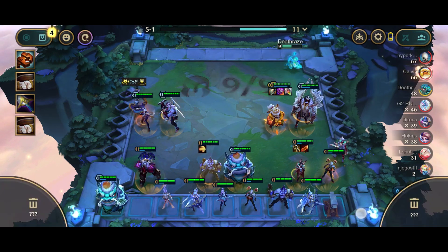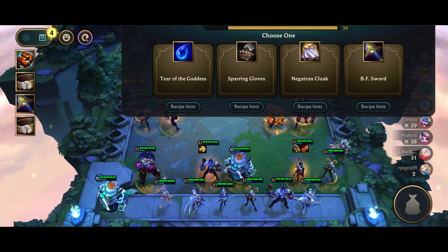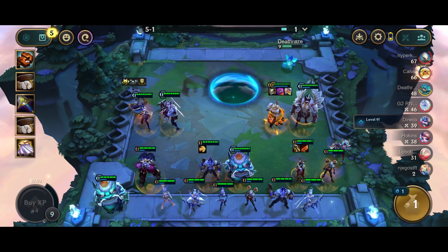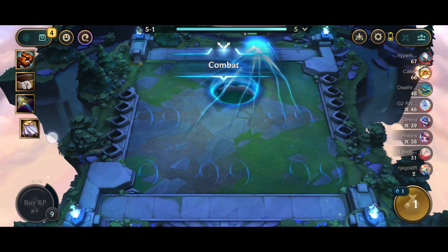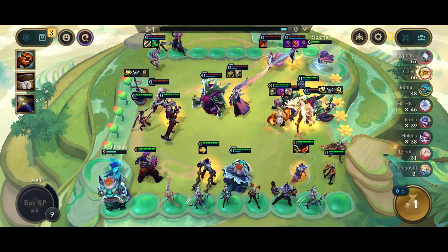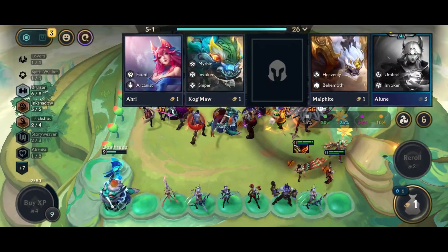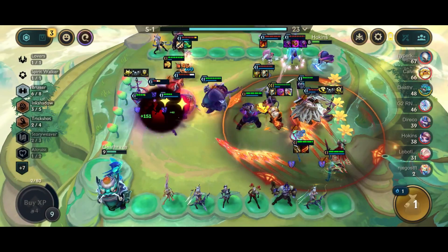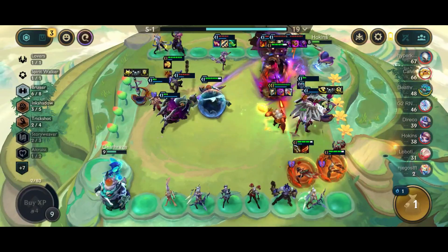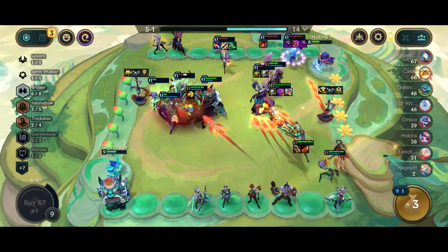I think this was a mistake. I played the Inkshadow unit because of Ink Shadow and we get an extra item — that was actually pretty smart. I think here I'm going to make a Negatron Cloak. I did this so I could build Void Shroud and have some armor shred on my backline so we can deal a little bit more damage.